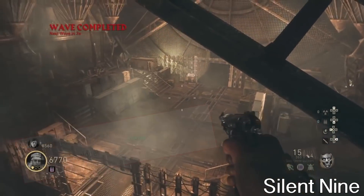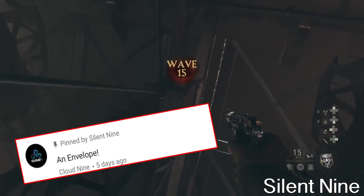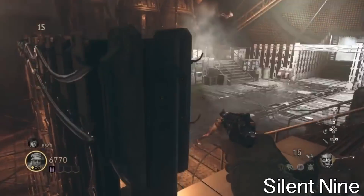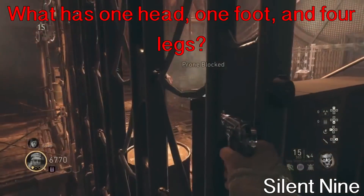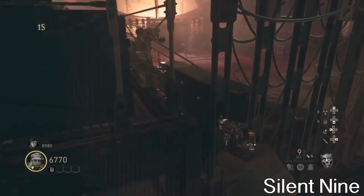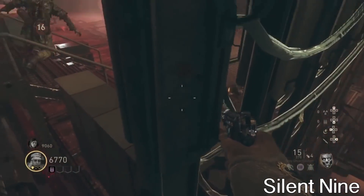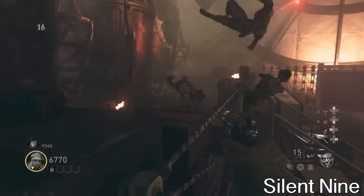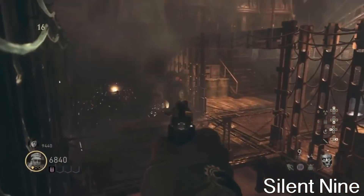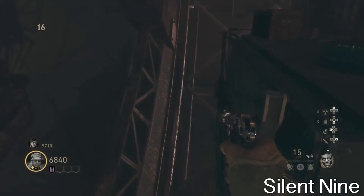The answer to the last trick question is 'envelope' — good job to Cloud 9 for getting that right. The next trick question is: what has one head, one foot, and four legs? I've done this one before, so if you remember it, go answer it down below. The first person to get it right will have their comment pinned and get a shoutout in the next video. Hopefully you guys enjoy — please like, comment, and subscribe to become part of the Ninja team. Peace out!